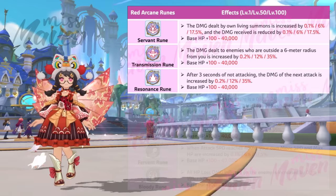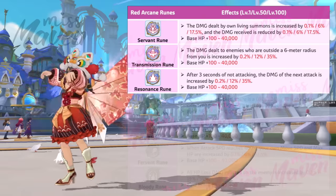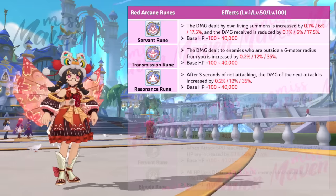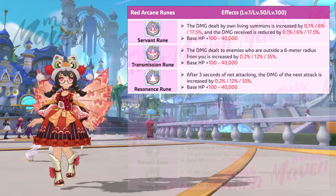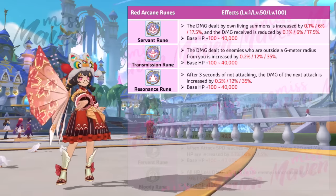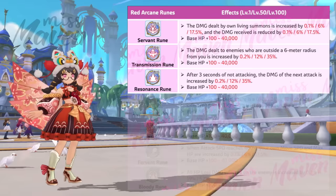Third is the Resonance rune, which improves the damage of the next attack by up to 35% after a 3-second interval of not engaging in combat. It's tailored for burst damage dealers such as Lightbringer, Wataru, Dragonfist, and Saitama.